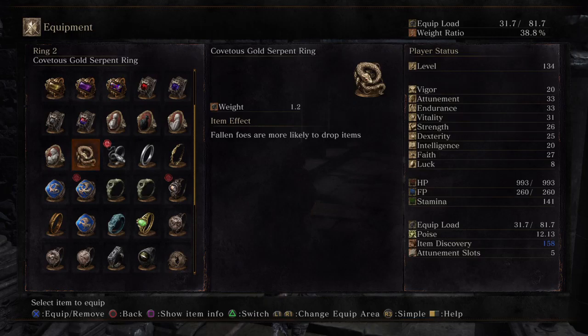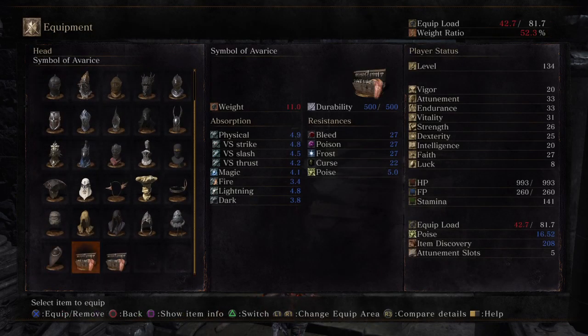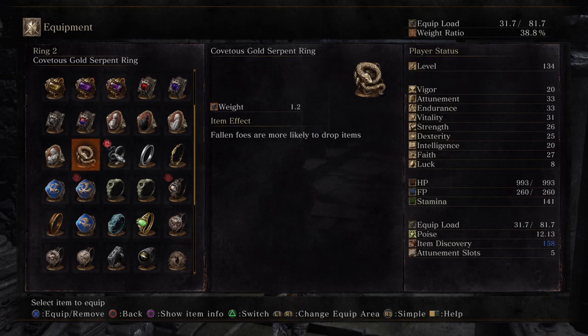There are a couple of ways to boost your item discovery. The Silver Covetous Serpent Ring will boost it by about 50 — it appears to give 49 for me, so it seems to round down. The New Game Plus variant gives plus 75, and the New Game Plus Plus, the Plus 2 variant, gives plus 100. Another way is to get the Symbol of Avarice, which you get from killing Mimics. This is also an extremely rare drop, but it boosts your item discovery by 100 — though it rounds down to 99 for me. It also boosts the amount of souls you get by 50%, so if you have all of those equipped, you're getting more souls and more item discovery.